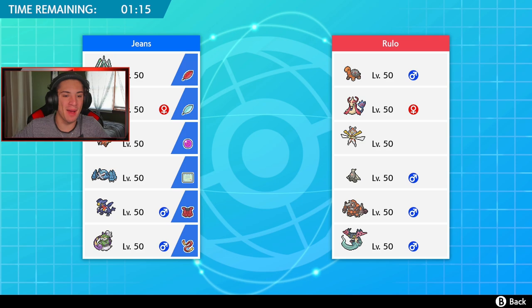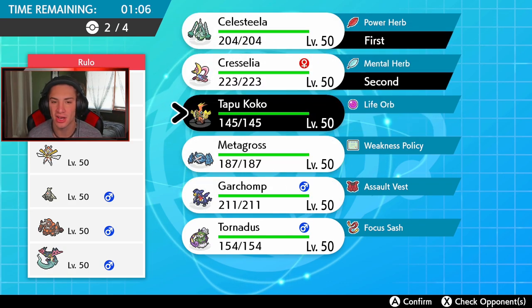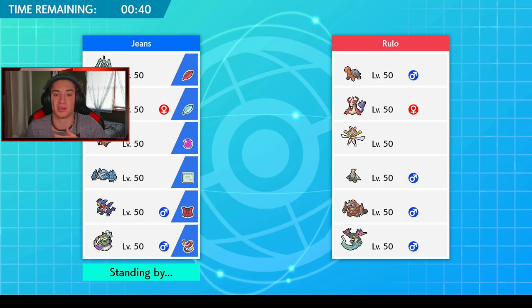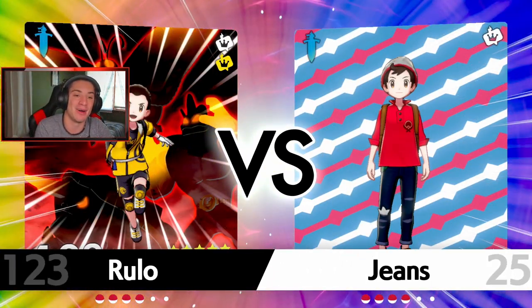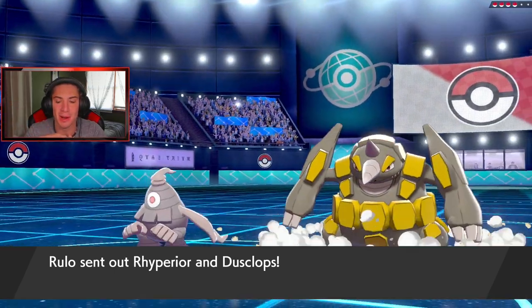Another Trick Room team for battle number two. I'm gonna lead Celesteela and Cresselia to counter or thrive in the Trick Room. Definitely bringing Tapu Koko — he's such a beast. Back end is either Garchomp or Metagross. The opponent has Dusclops, Dragapult, Rhyperior, and Milotic. Garchomp can thrive if that Rhyperior drops a Rock move, and he's got the Ground move for that Dusclops too. I'll go Tapu Koko and Garchomp in the back, since Koko's Telepathy synergizes with Garchomp. I've been playing really well and getting better. Today I'll be doing ranked battles on stream.